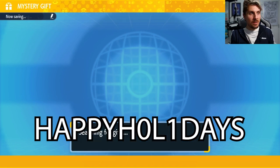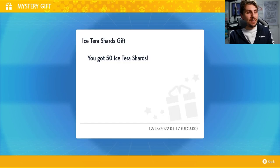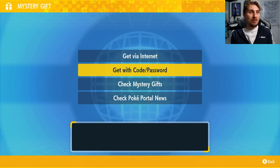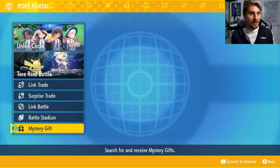Once you've done that, you'll be brought to a screen where you can click in and collect your gift — and it is going to be 50 Ice Tera Shards. It's a really good mystery gift, unlike the sandwiches that were a bit underwhelming to say the least. This will allow you to turn any Pokémon's Tera type into the Ice Tera type.